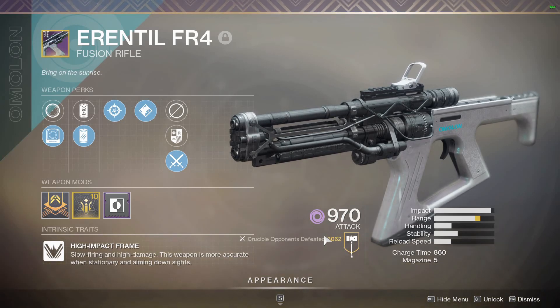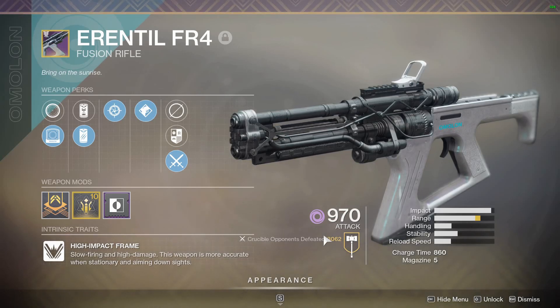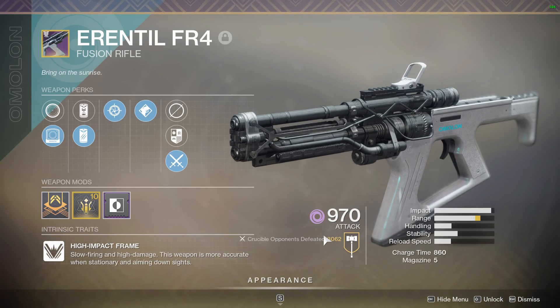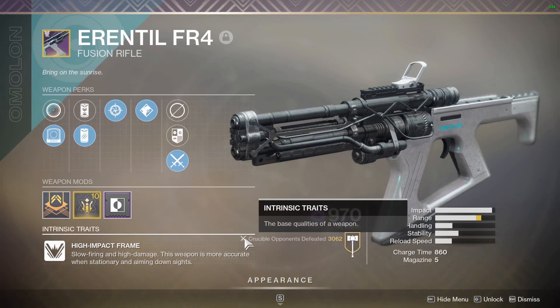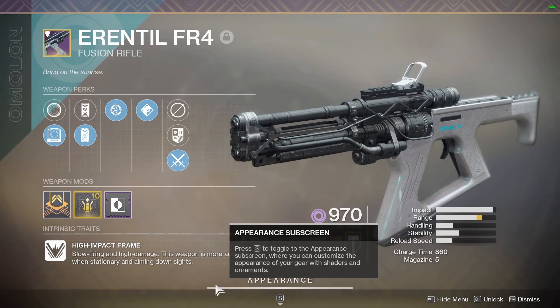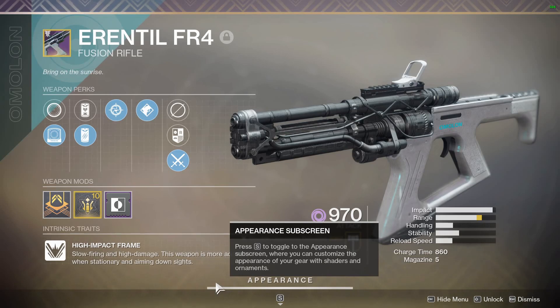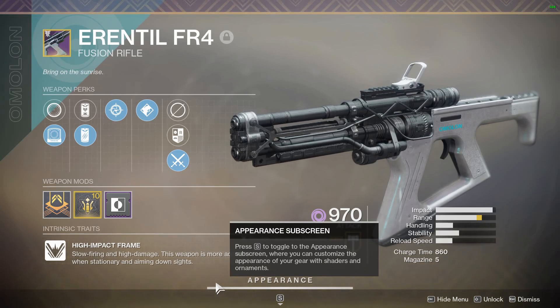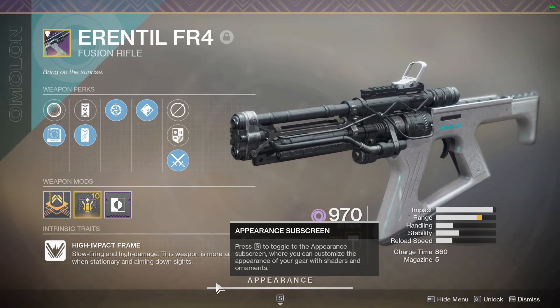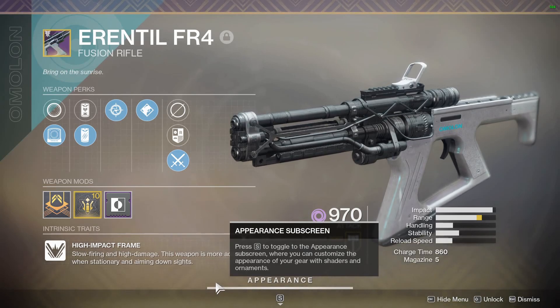The TLDR version of the fusion rifle changes: they brought down the damage fall-off floor, meaning that at infinite range, the damage an Errantil would do if a fusion bolt landed was reduced. That made it so you could not get a kill at infinite range anymore. That was good thinking — that shouldn't have been a thing anyway.